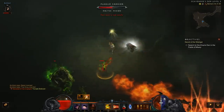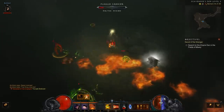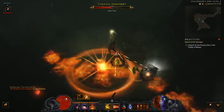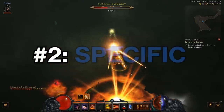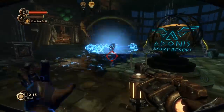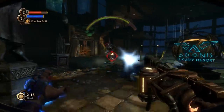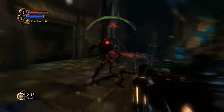Difficulty is by no means the only part of a good enemy, because enemies need to oppose the player in a way that's actually interesting — and the best way to do that is to make them specific. What do I mean by that? A specific enemy is one that has a distinct identity: it has strengths, weaknesses and abilities that are unique and set it apart from everything else in the game.